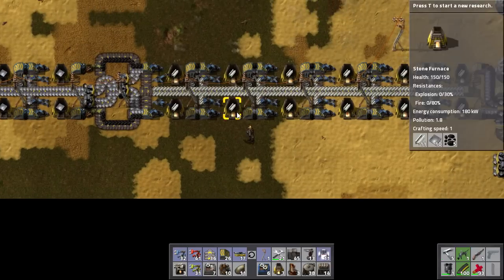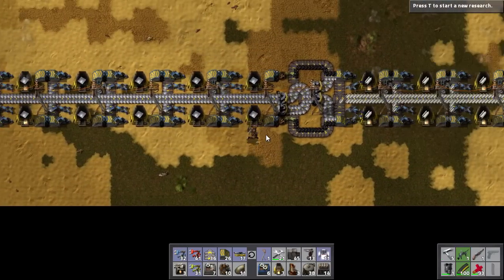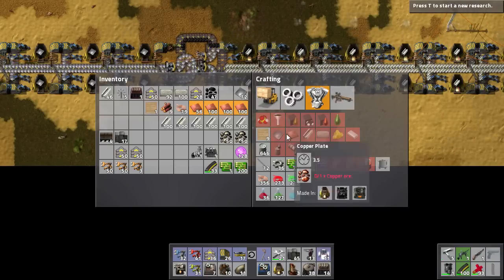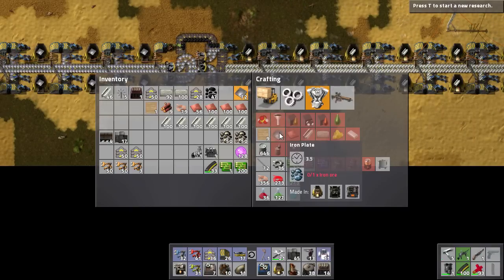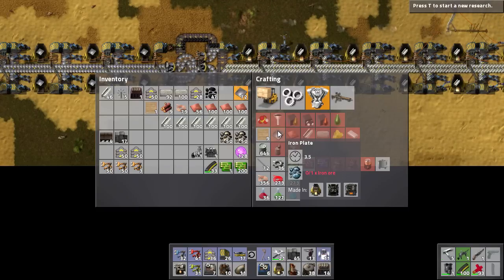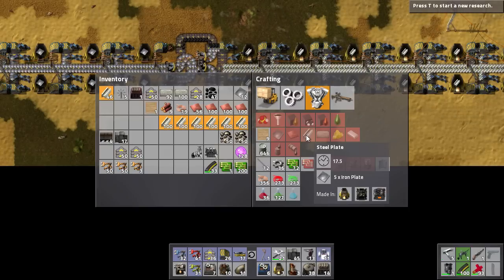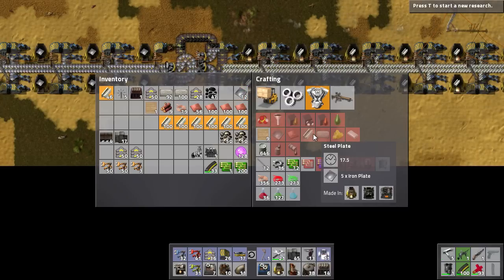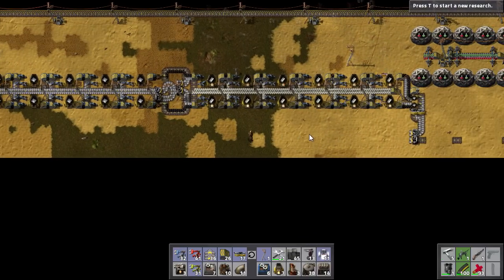I said we needed five furnaces making steel plates for one steel furnace — that's not correct. It's a one-to-one ratio. One furnace will make one iron plate every 3.5 seconds. One furnace will make one steel plate every 17.5 seconds — that's exactly five times as long as the iron furnace, and it takes five iron plates. So one iron furnace can support one steel furnace.